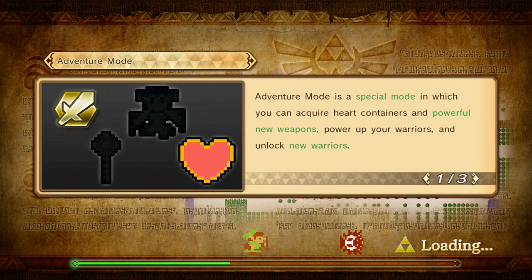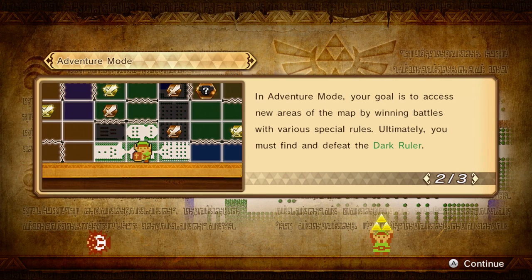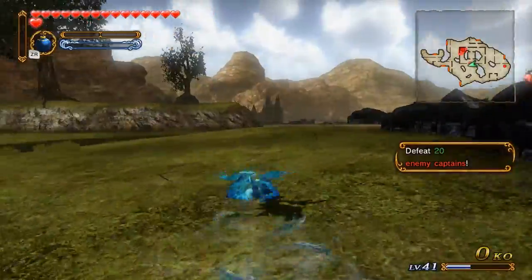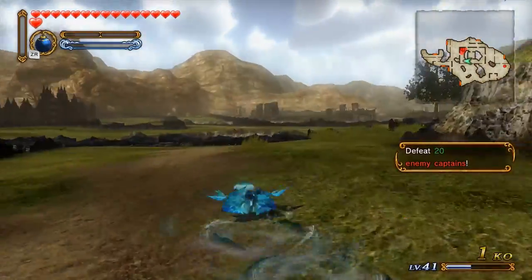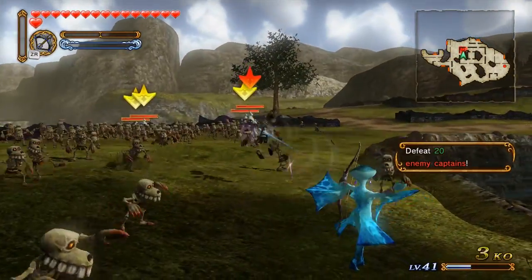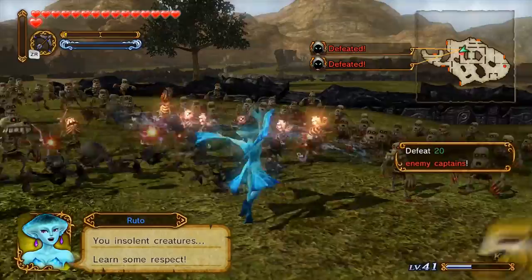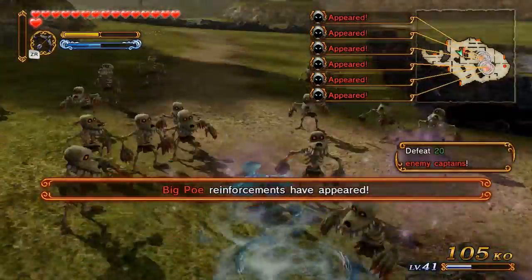Adventure mode is a special mode where you can acquire heart containers and powerful new weapons, power up your warriors, and unlock new warriors. Your goal is to clear new areas of the map by winning battles with various special rules. Ultimately you must find and defeat the dark ruler. Let's see - got you all! Try a tidal wave just to take care of a bunch of you and kill over 100.